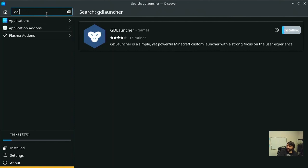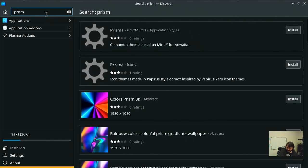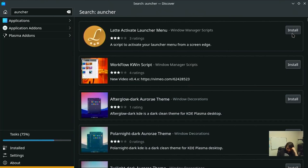Let's pop over to the next one - Prism. Prism Launcher - it might have to be the full name since it's a recent fork because of all the shenanigans. Prism Launcher is not available in Discover. MultiMC - also not available. ATL Launcher - available! That's one point for ATL Launcher as well.